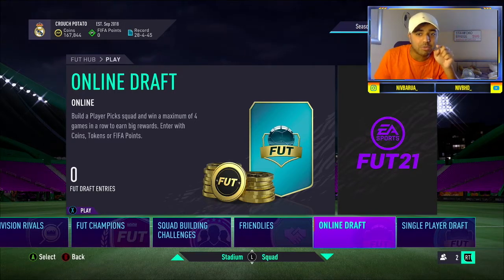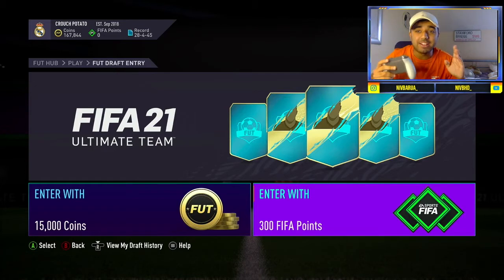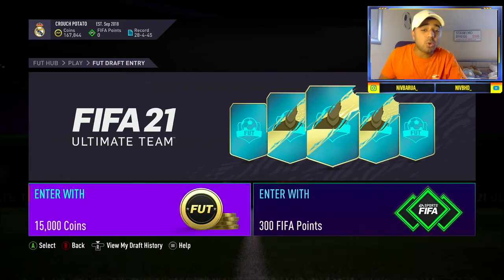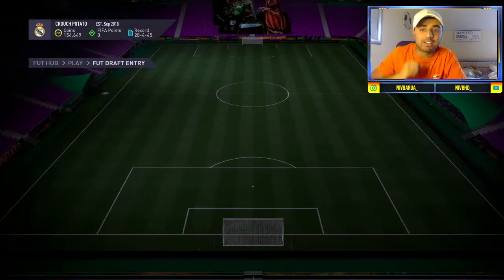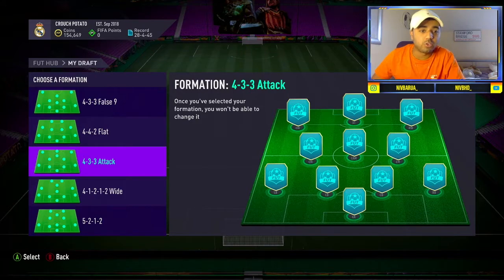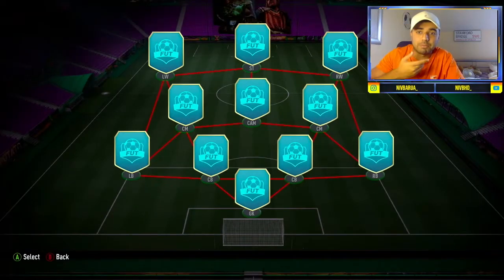This is actually the first time I'm entering a draft on FIFA 21, so I don't know what to expect. You guys are new with me, following the start of this draft journey. This is going to be a Draft to Glory series — another new series on the channel! We'll enter with coins for the first one. We've got 4-3-3 False, 4-4-2 Flat, 4-3-3 Attack, 4-1-2-1-2 Wide, 5-2-1-2 — let's go with the 4-3-3 Attack, I'm more of an attacking player anyway.